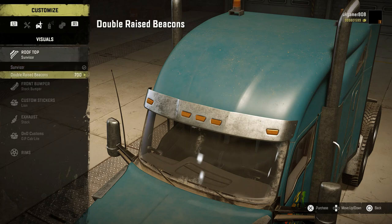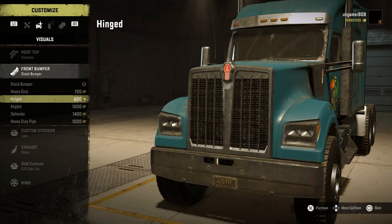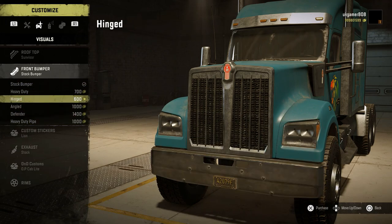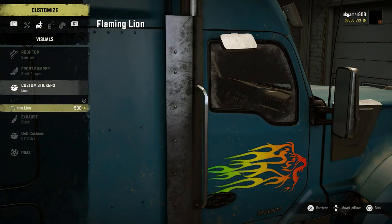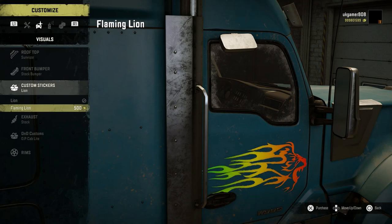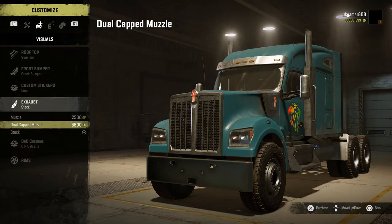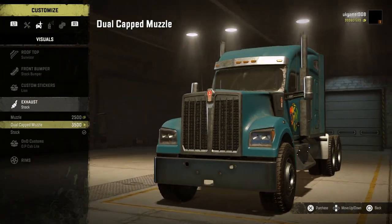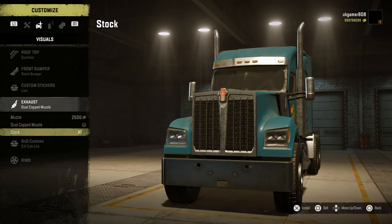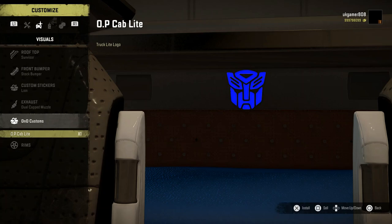There are visor roof beacons, different bumper options, and custom stickers — he's put his lion logo and a flaming lion on there. For exhausts we have the muzzle and dual capped muzzle options. Under DnD Customs we have the OP cab light.